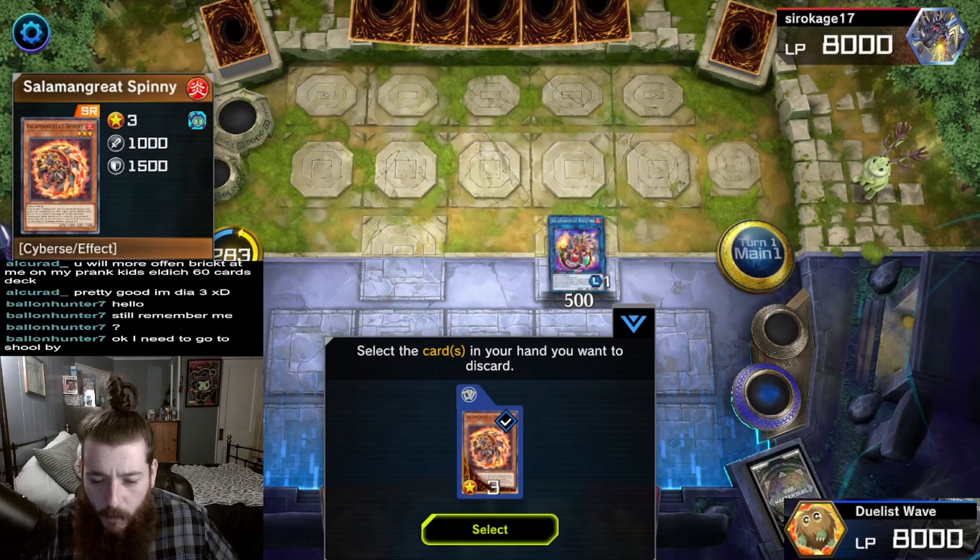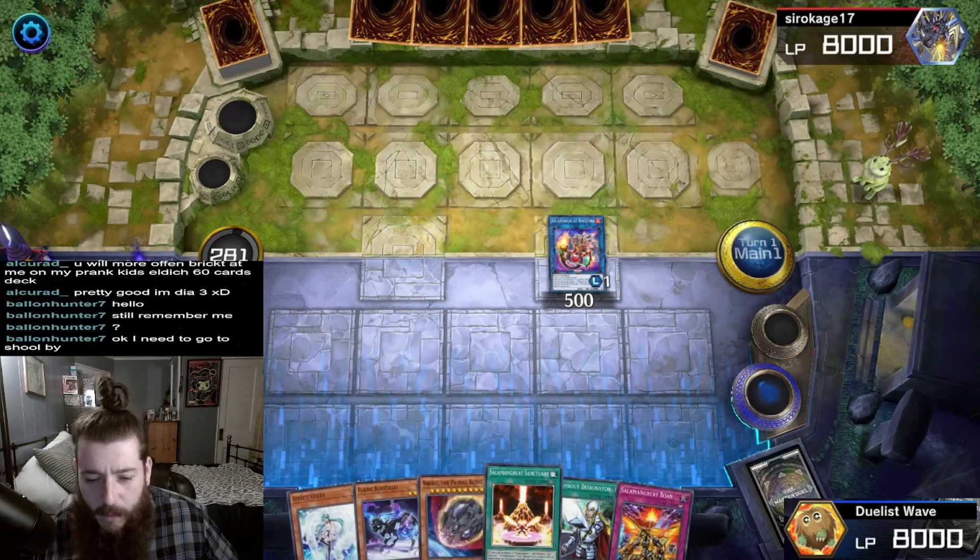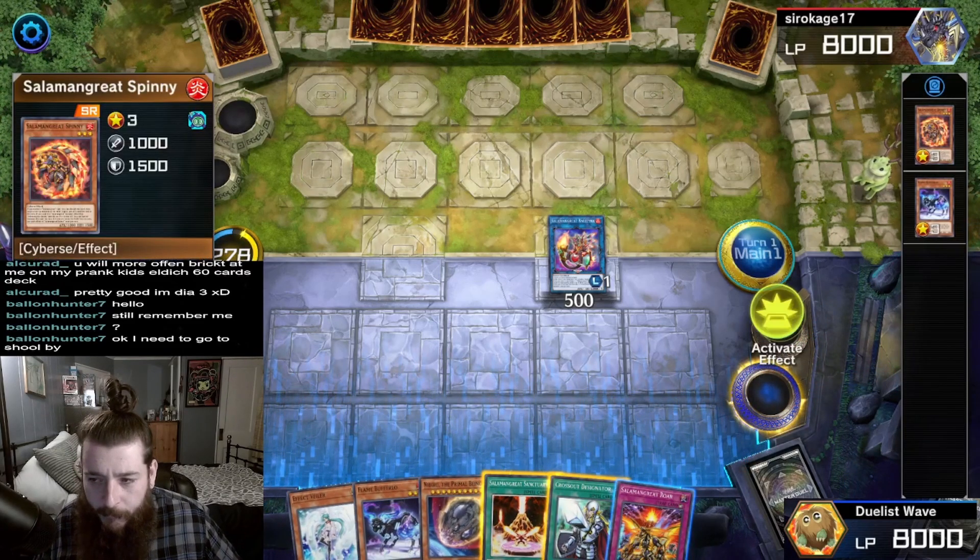Flame Bufferlo - we are going to discard a card, Salamangreat Spinney, and draw 2. We are drawing another Flame Bufferlo and Baylinks' effect.